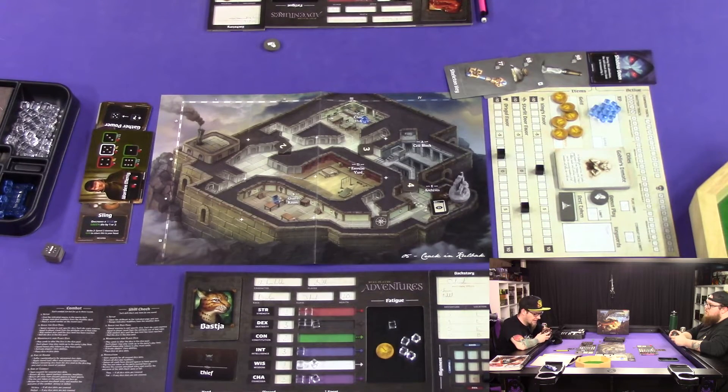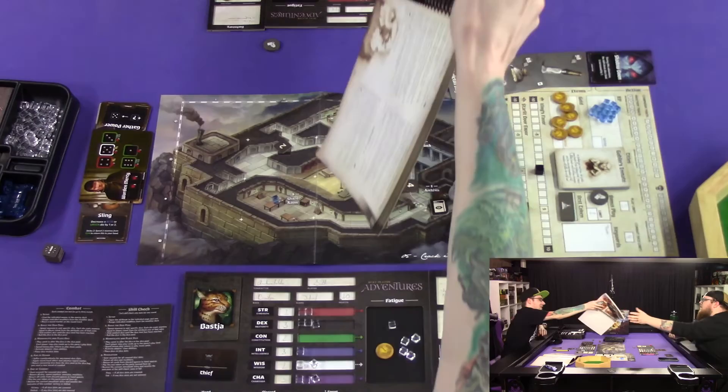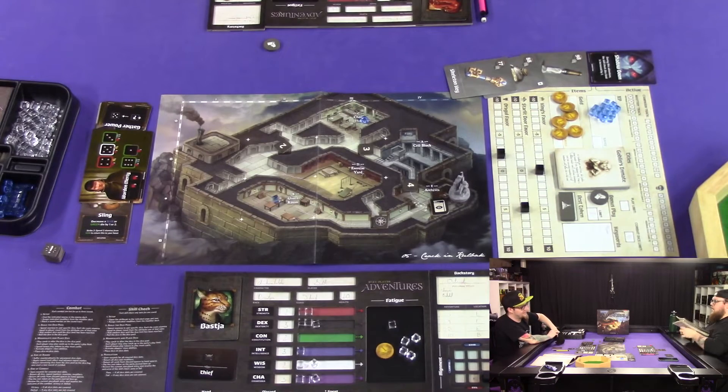Gundor removes a dusty old map from a wooden crate and spreads it out over the table. 'They brought more Dra'gul here dead than alive,' he explains. 'There used to be an entrance to the catacombs from the cell block, but it's been sealed.' Might have to use that chisel. Doing my book — that will be the Outcast. Gundor's gonna be purple-eyed — that seems to be the trend.